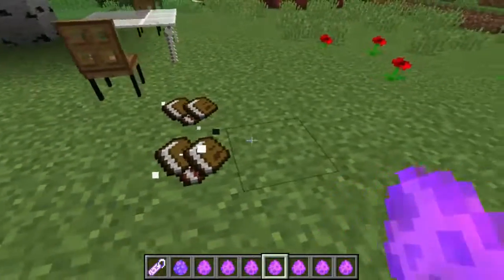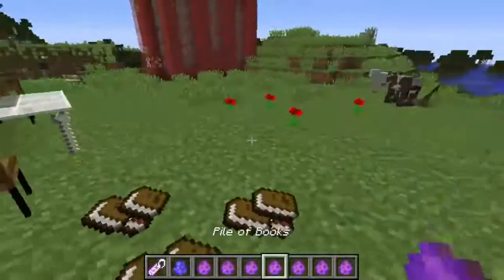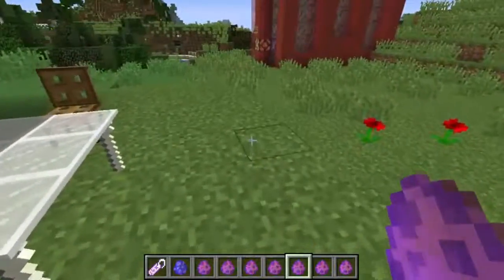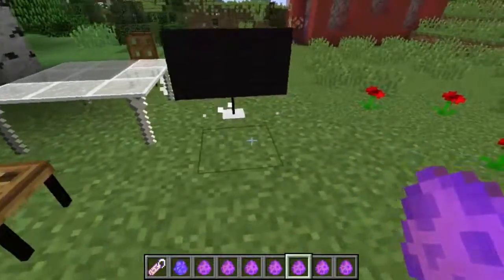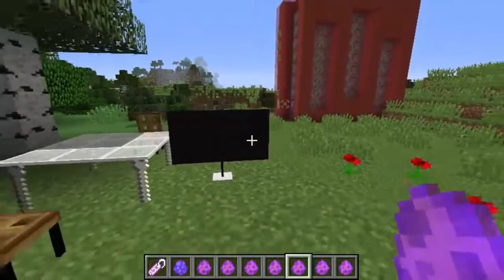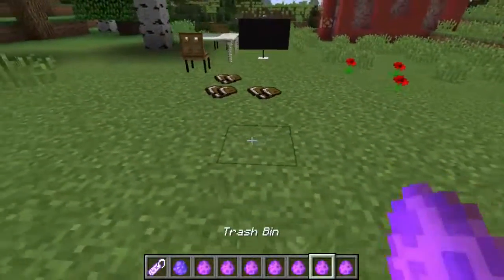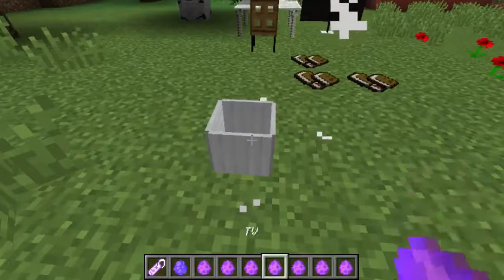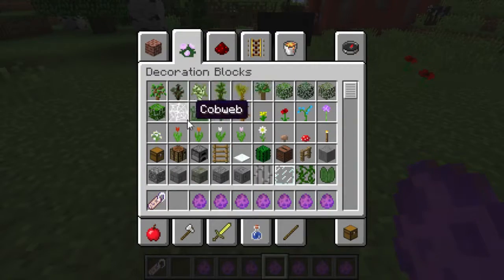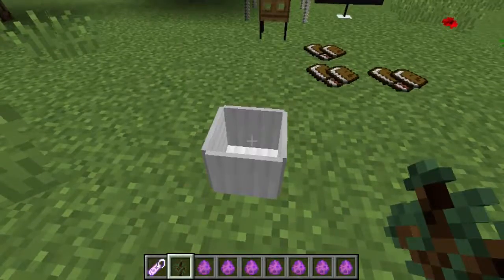You could really decorate your house pretty nice with this stuff. You've also got a pile of books you can put on the floor to make it look lived in. You've got a TV — doesn't work of course, just for looks, but it's cool. Looks about like a 48 to 50 inch.